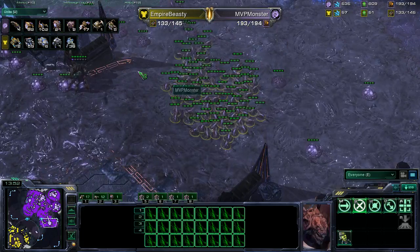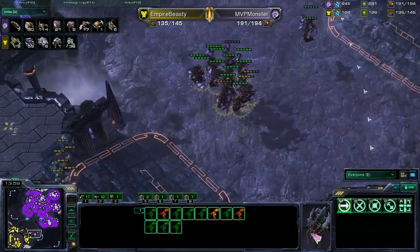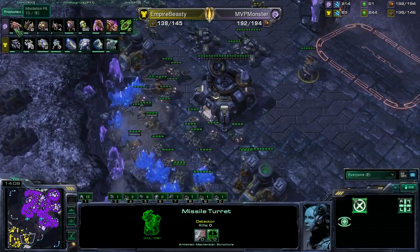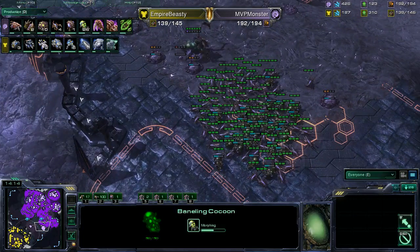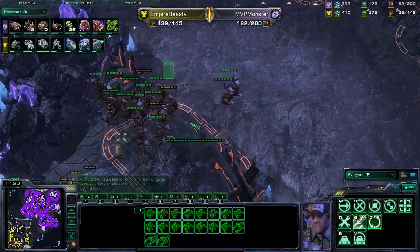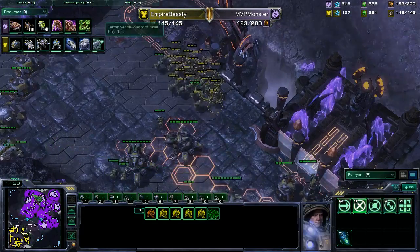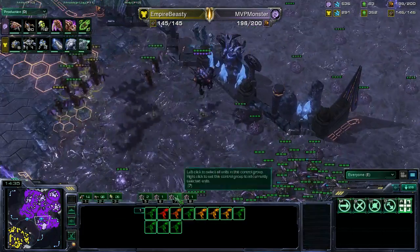Additional creep spread being laid for the Zerg player. 34 additional lings on the way for Monster. The composition of Beastie Cutie is scary but not so scary compared to what Monster has — 110 lings on the map right now. Monster is going to try to make his way into the third expansion of Beastie Cutie, but he gets denied. Great turret placement from the Terran player. Infestation pit on the way, 26 banelings — Monster really wants to bust this expansion as quickly as possible.